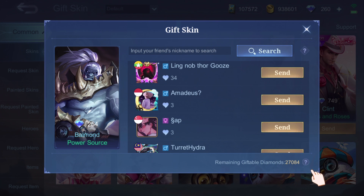So what is giftable diamonds? Let me explain it to you in a very simple way. Giftable diamonds is the amount of dias that you have recharged on your account. It is also the amount of diamonds that you can send to your friends.